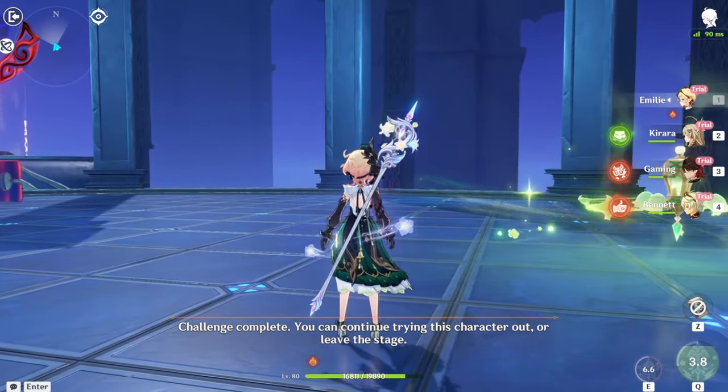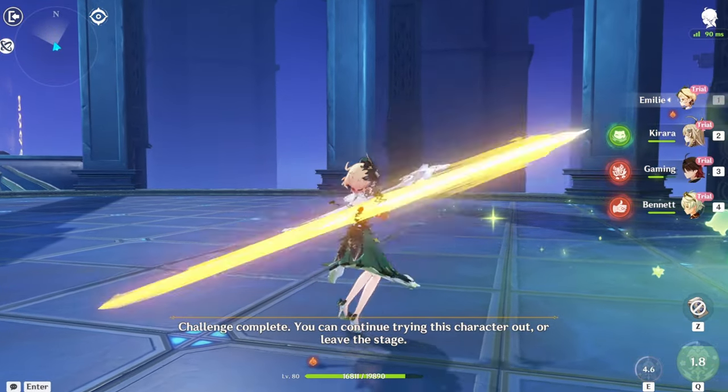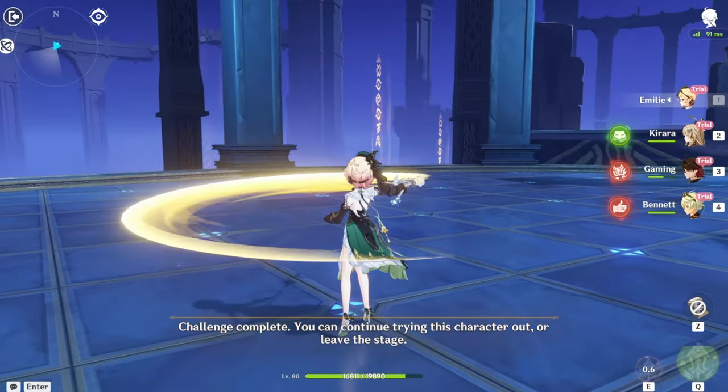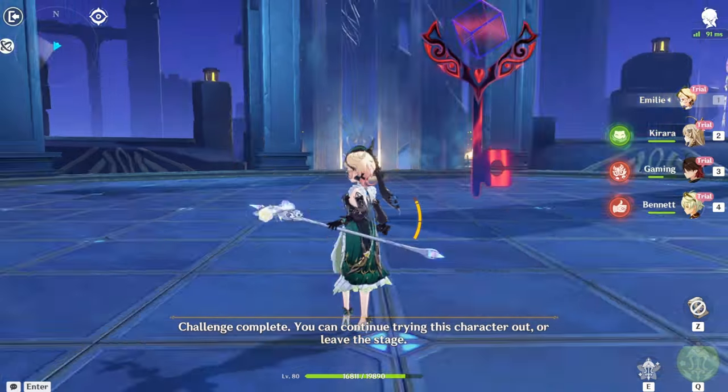Here are Emily's normal attacks: one, two, three, four. That is four basic attacks, pretty nice. Here's her charge attack — pretty cool.